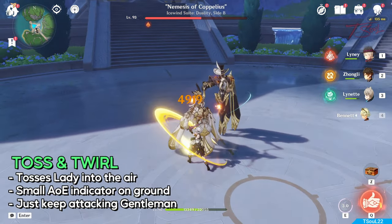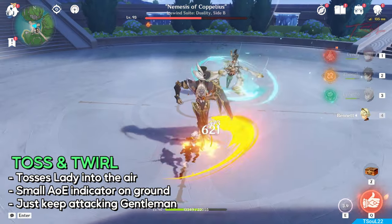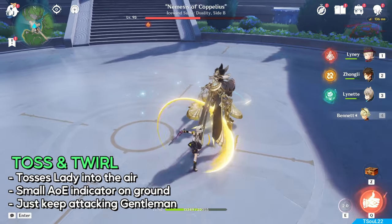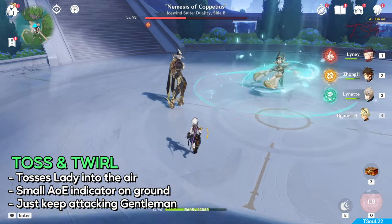And the final pattern is a tossing twirl. He will elegantly toss his partner and you'll see her AoE landing spot, which is pretty small. The lady also lands far away, so you can stick on the boss and attack him the whole entire time when he does his twirl.